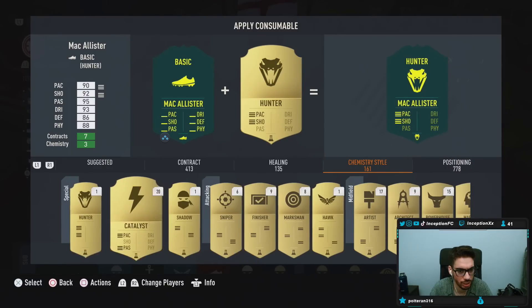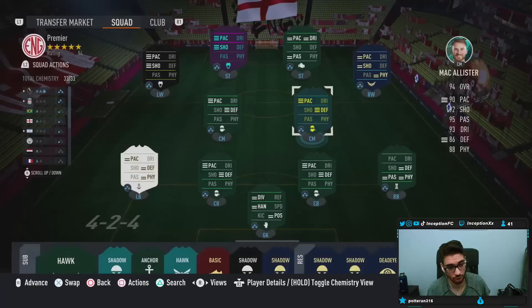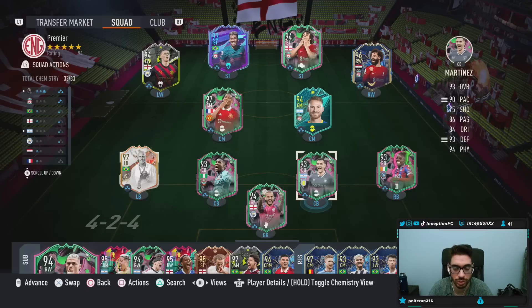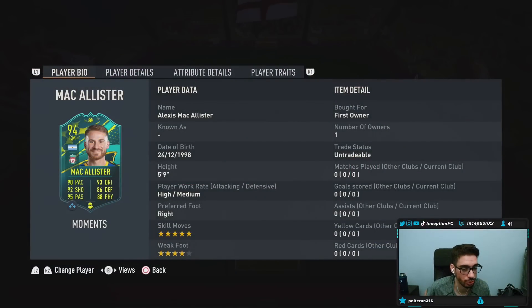Just got to give them the shadow chemistry style right away. They're going to start with the transferred cards to other teams, which is pretty cool. Argentinian link — a nice little cheeky link to Martinez if you ended up doing that card. Some interesting stuff. So with McAllister, we're looking at someone who is 5'9", high-medium work rates, right-footed, 5-star skills, 4-star weak foot.